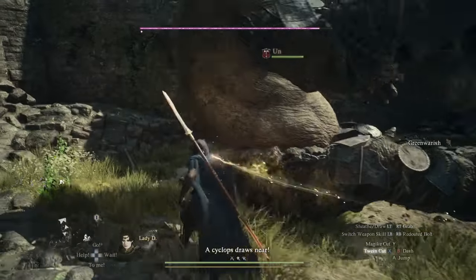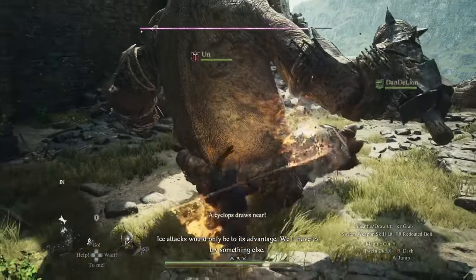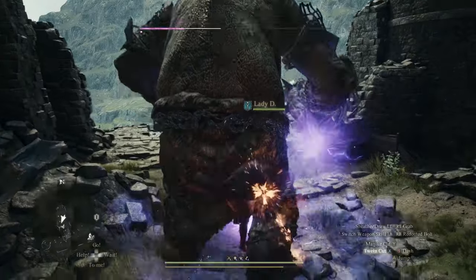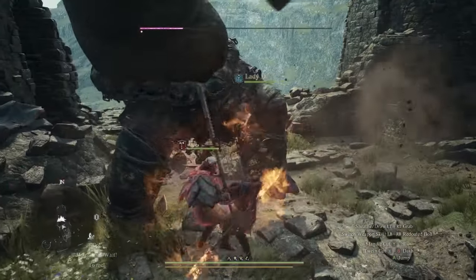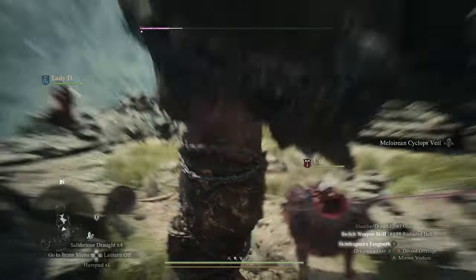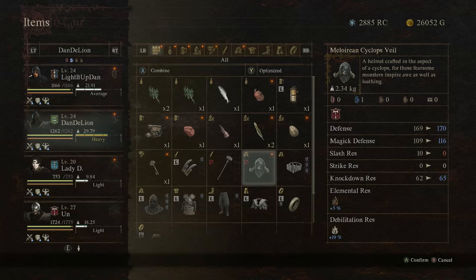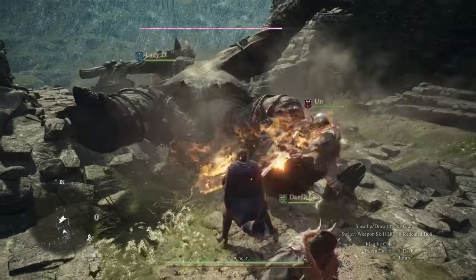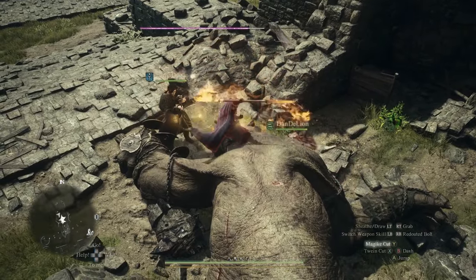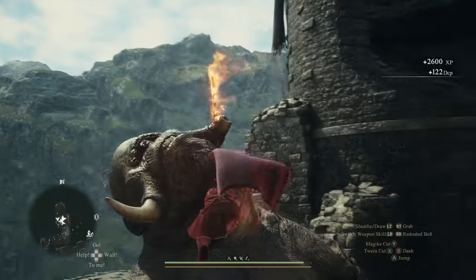As you head out of the cenotaph, leaving the dungeon and heading up the ladder, near enough right in front of you is an armoured cyclops just waiting for you to fight it. My pawn managed to steal the Melorian Cyclops Veil - pretty dope looking head armour for warrior vocation - using the passive thief ability just during their regular strikes. Having a thief in your party is going to get you so much extra stuff; you should really consider it and definitely give them pilfer as one of their active skills.